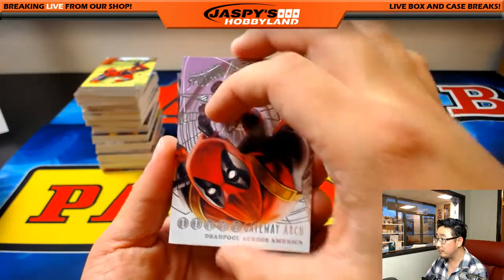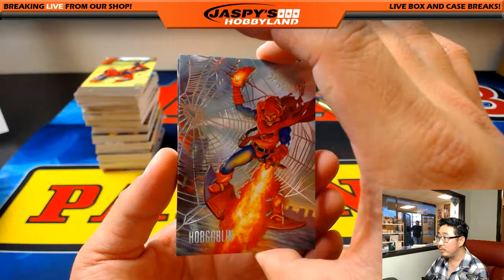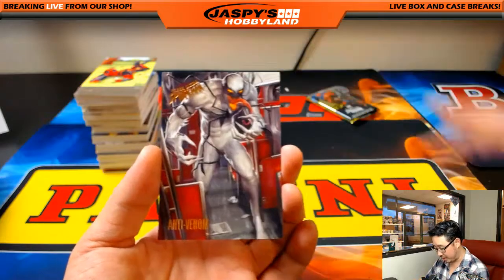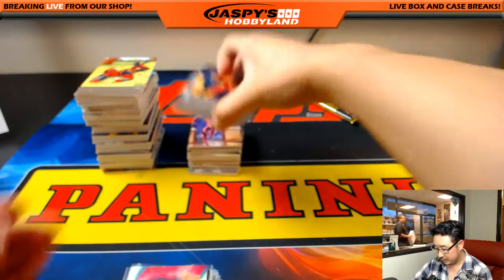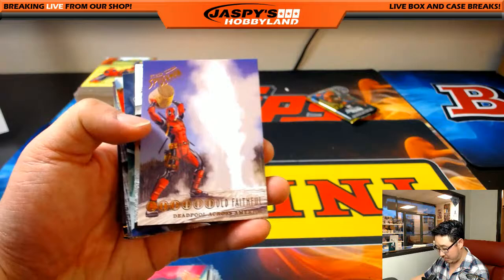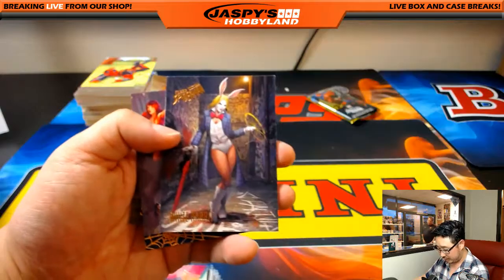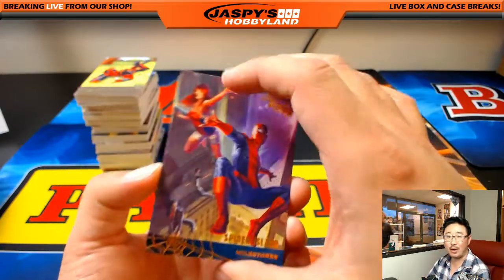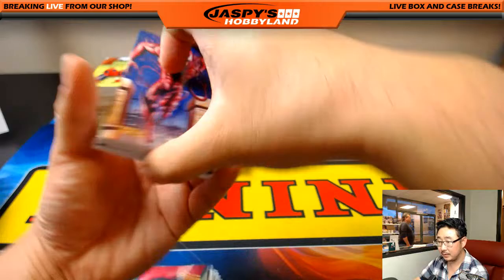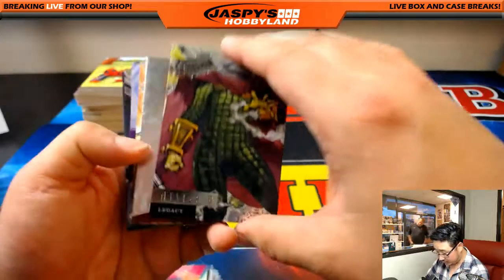Gateway Arch, Silver Web, Iron Spider, Spider-Woman, Hobgoblin — nice Hobgoblin — Silver Web, Bloody Mary, Anti-Venom, Spider-Man Jaden, Goldbug, Menace, Deadpool, Old Faithful, Nick Fury Jr. Metal, Luke Cage, Palette. I've never seen White Rabbit. Silk Metal. Speed Demon, Carnage, Mysterio Legacy with a silver web in the back.